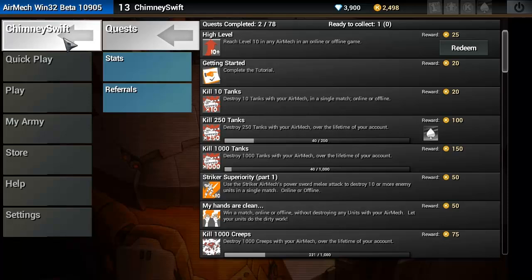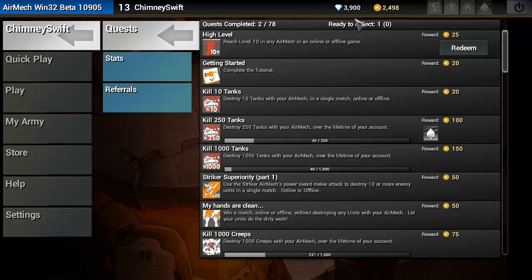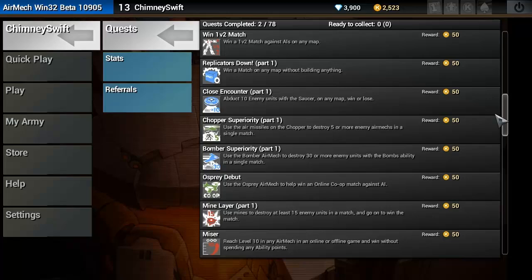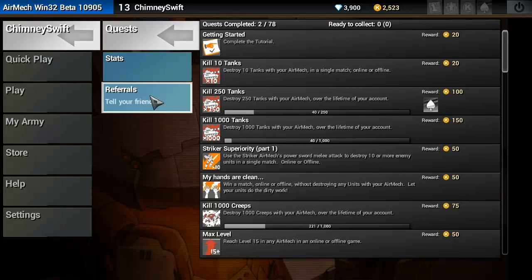If you click your username in the top left, it gives you this new menu which includes Quests, Stats, and Referrals. Within Quests and Referrals you can redeem Kudos Points. I have a whole ton of Kudos Points right now. They have quests or achievements, and once you accomplish these you can redeem Kudos Points. For example, 'Reach Level 10 in any AirMech online or offline game' — I've already done that, so I'll click Redeem to increase my Kudos Points. You can see your whole list of quests to check off as you play.